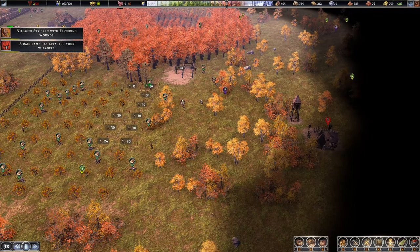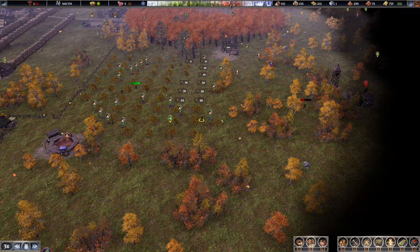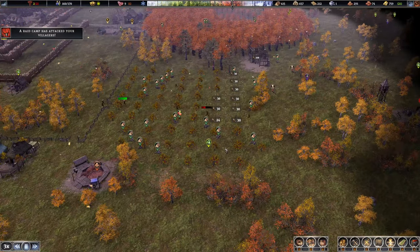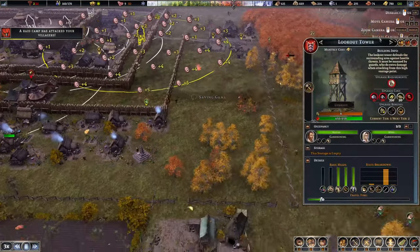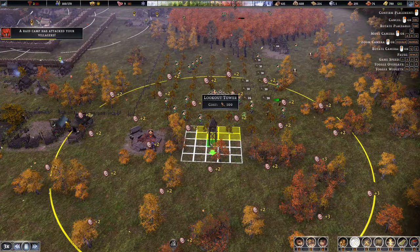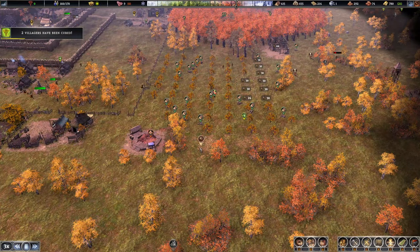We'll get this barracks up and have a good old time. What are those people doing - why do they wander straight into the enemy? There's literally no reason for them to do that. Should probably put a tower down here and put the tower back here to catch the raiders off guard.